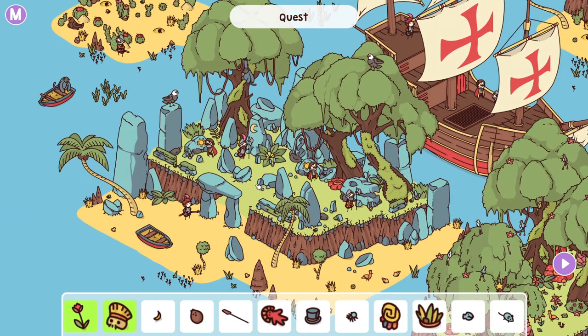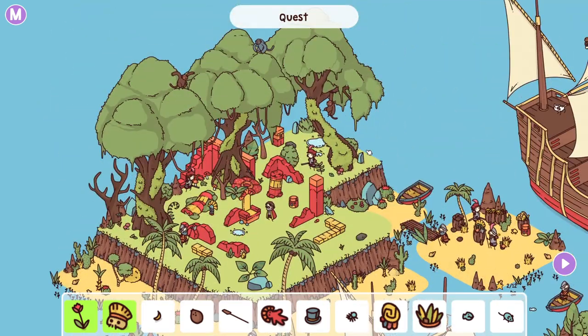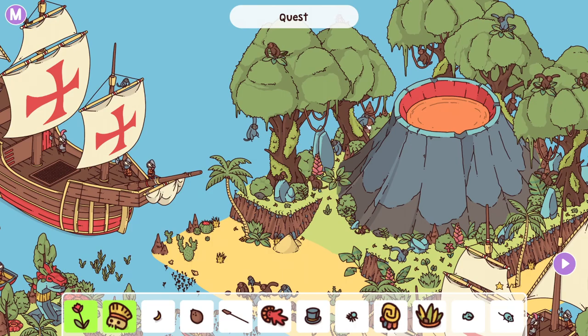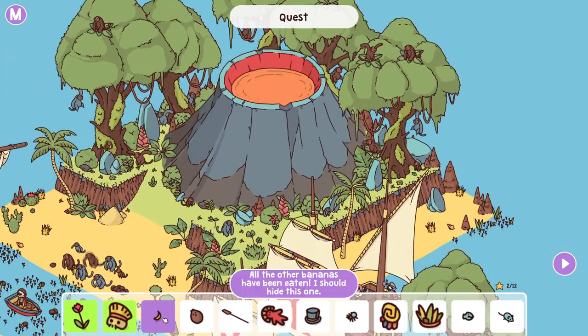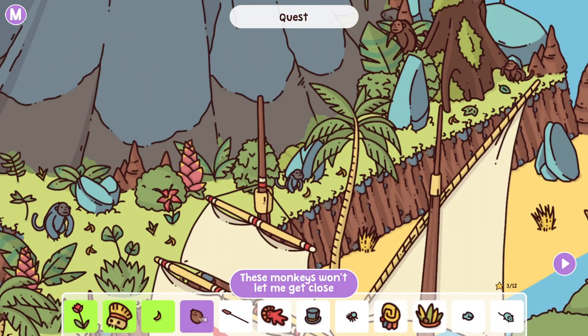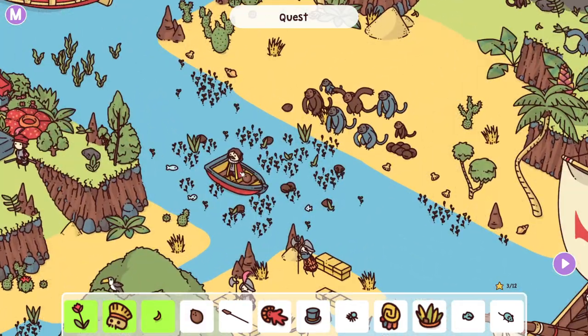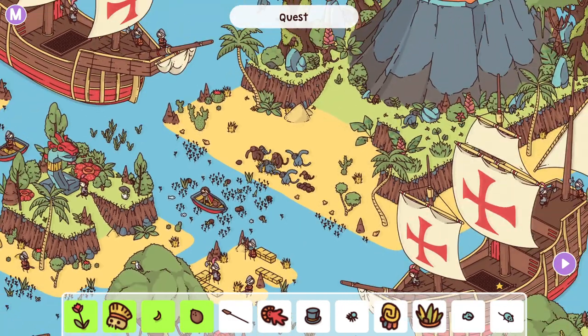Bananas. Bunch of bananas — I'm also looking for a place with a bunch of monkeys. Okay, this one has a lot. "All the other bananas have been eaten, I should hide this one" — you're talking about that one? Yeah. "These monkeys won't let me get close" — yep, they're throwing coconuts at you. "He's running away with my boat" — where and who? Obviously got to be a boat small enough to have an oar, so it can't be like one of these big ships.